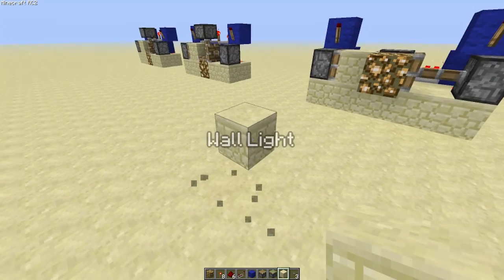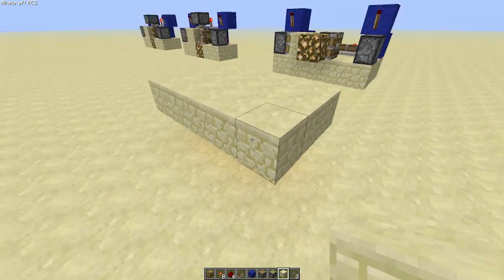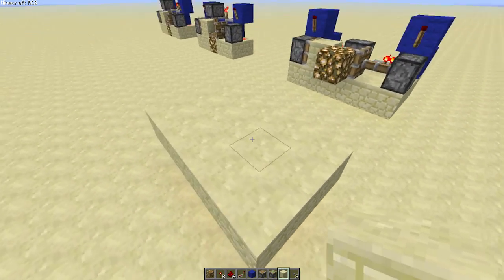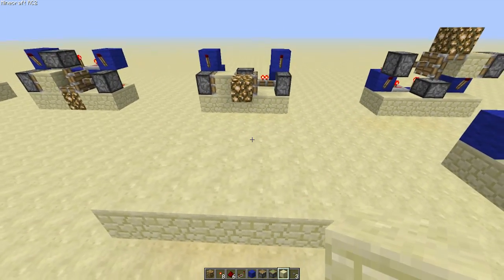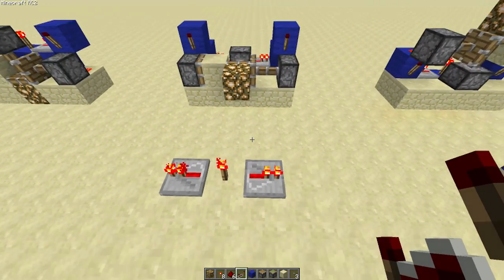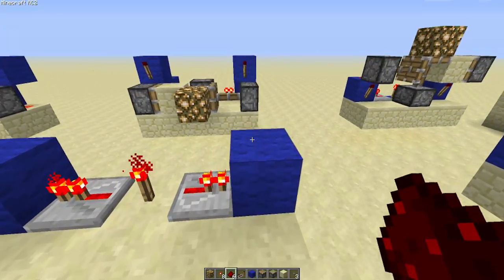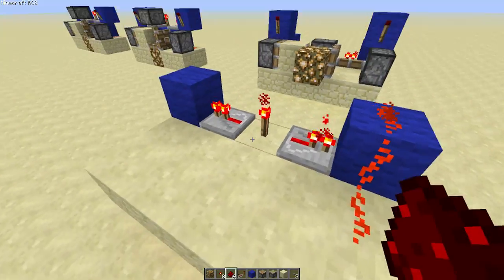Wall lights. This one is slightly bigger by one — it just comes out three rather than two, because obviously you're pushing it sideways, so it's sort of fair enough. And again we're working on the same idea. So torch, two repeaters facing opposite directions, into a block, and that's going to have two bits of redstone leading out like that.